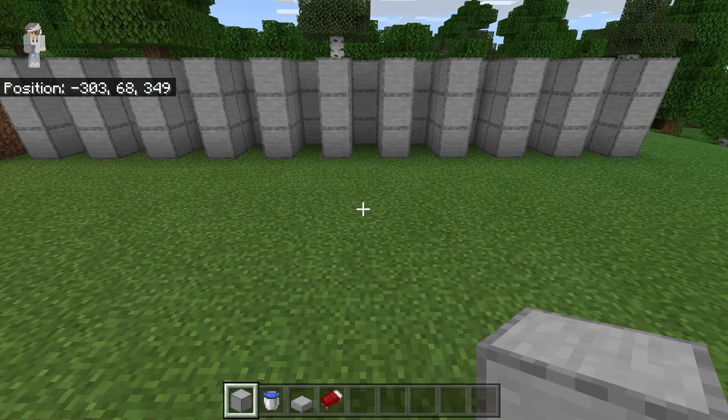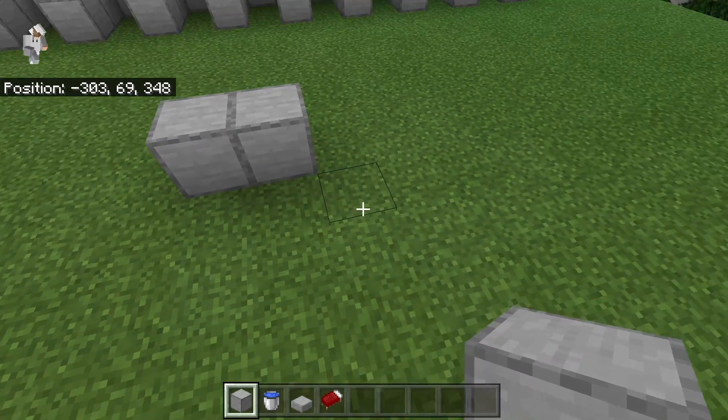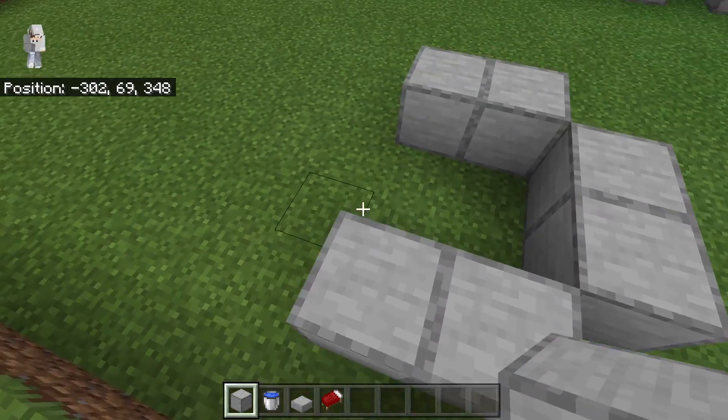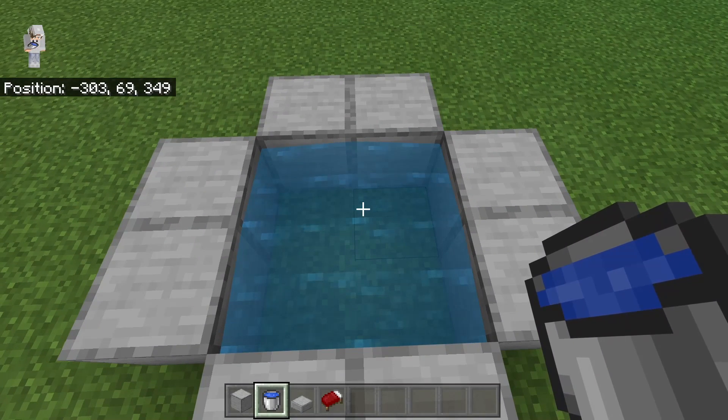The next step is to temporarily create an infinite water source. To do this, place two blocks here, two over here, two over here, and two over here, then place down two water buckets. By doing that, you'll be able to use two buckets to fill in all the water for this entire villager trading hall.